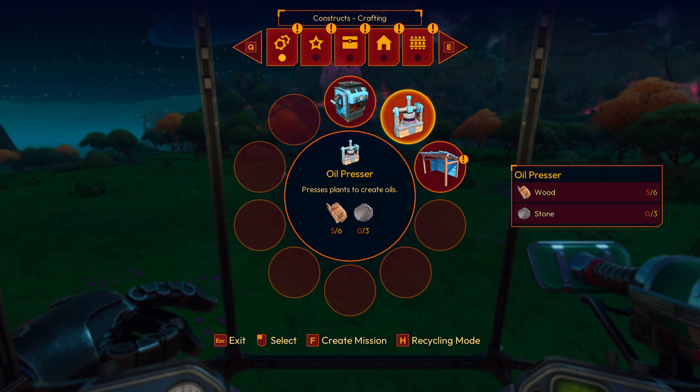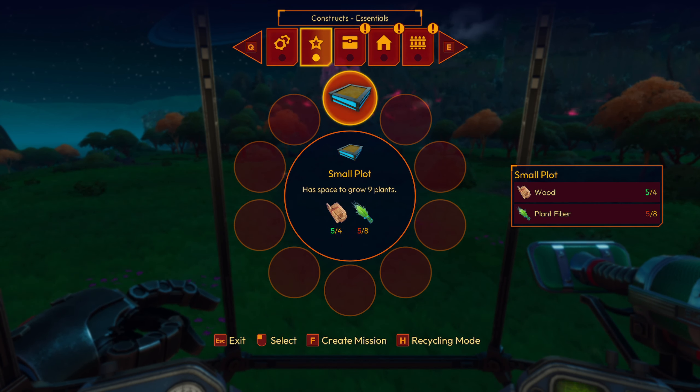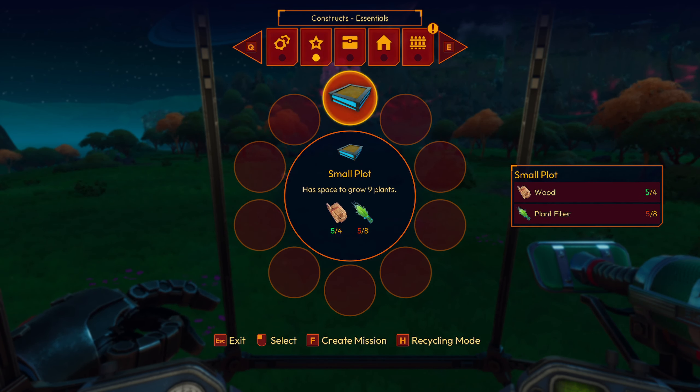Wow — oil presser, workshop shed, small plot, small tent. Okay, I reckon small plot is what we need. Create!